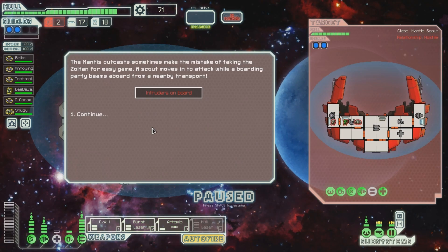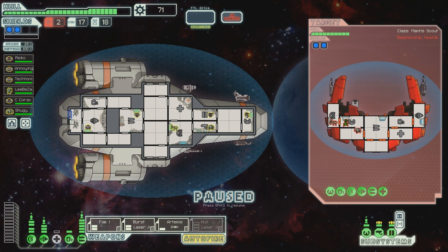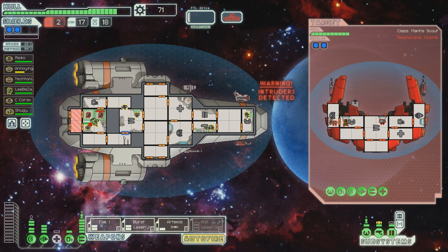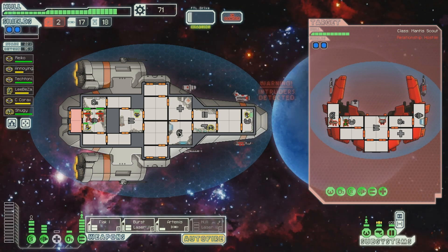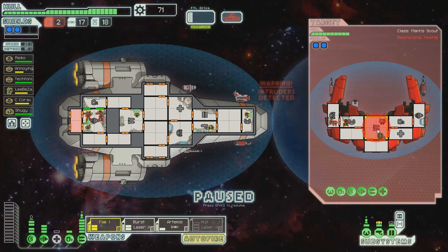I shouldn't have gone there - oh well, never mind. Intruders on board! The Mantis outcasts sometimes make the mistake of taking the Zoltan for easy game. A scout moves in to attack while a boarding party beams aboard from a nearby transport. They can get through. We'll just open this and hopefully they'll suffocate. But in the meantime I'm going to buff up my defenses over there. They just got through! Of course they got through - because I moved my guy from over there. That's a problem.